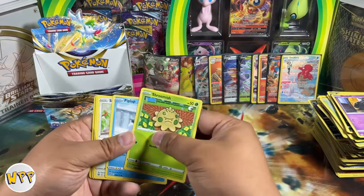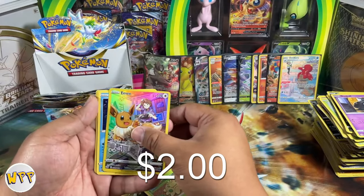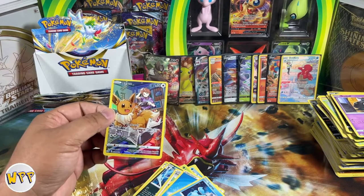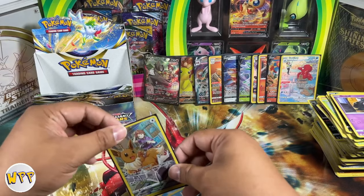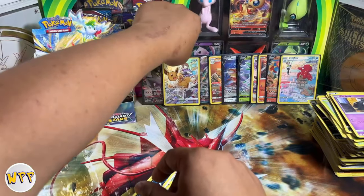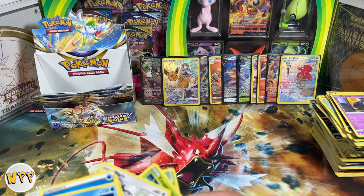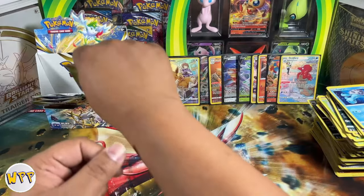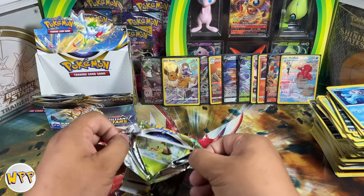Shroomish, Piplup, Starly, Elekid, Turtwig — hey, our first Eevee! Do we get a double banger? We don't. So we do have our first Eevee here. The trainer gallery has just made pulling cards so much more fun — they end up in the reverse holo slot, and instead of getting nothing in the reverse holo you get something now. This stack is getting super high over here — that's what happens when you open a booster box, you get a ton of bulk cards.